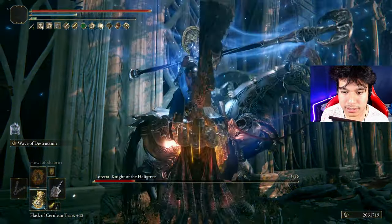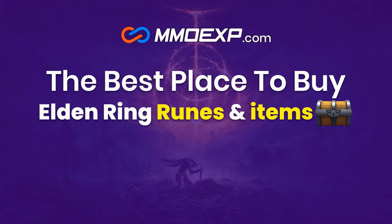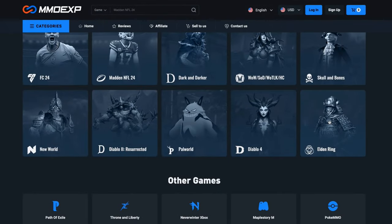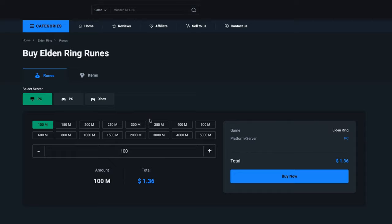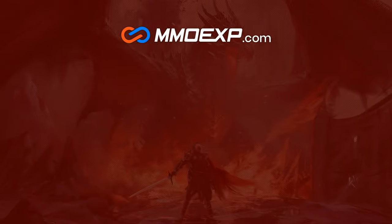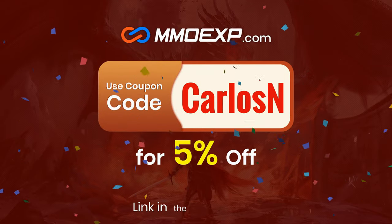Now that we have completed and optimized our build, what do you say if we begin with the boss fights? If you don't want to farm runes or materials for your Elden Ring builds, MMOEXP is the best web service where you can easily acquire as much runes and items as you wish for the best price. Use my code CARLOSEN to get a 5% discount on your purchases. Thanks MMOEXP for sponsoring today's video!